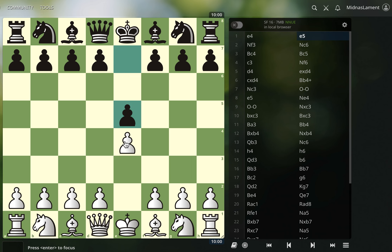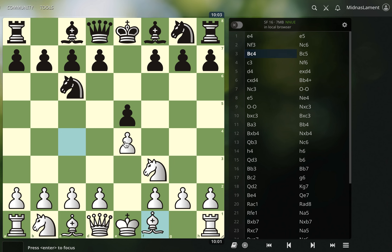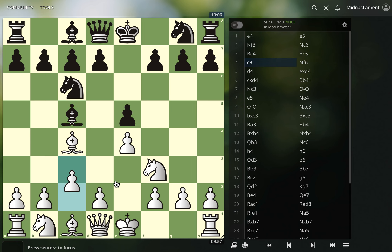So it went e4, e5, knight f3, knight c6, bishop c4 — we have the Italian Game, and my opponent played bishop to c5. My normal move is b4; I like the Evans Gambit, but I decided to go ahead and play the main move c3 here, and my opponent played knight to f6.